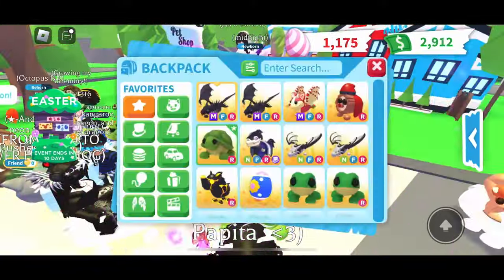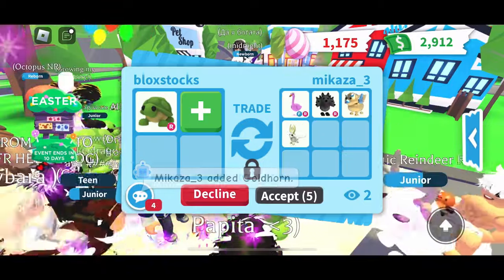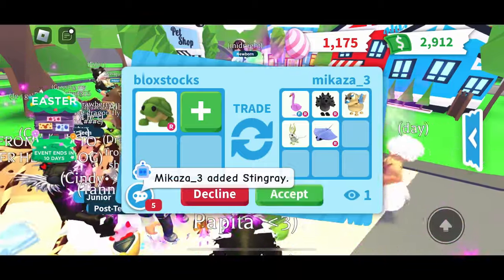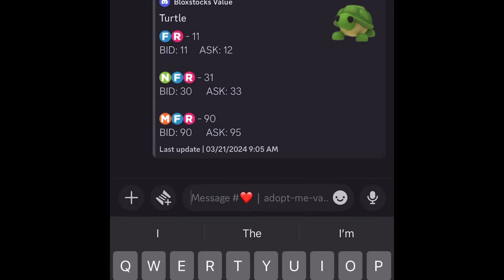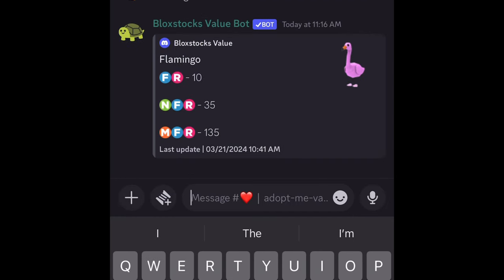Mikasa3 wants to offer up for my ride turtle. They're putting up a flamingo, a cerberus, a golden griffin, a gold horn, and a stingray. Let's use the Block Stocks value bot and see what these pets are worth. Starting with the turtle — the turtle is 11 points on my value bot. A lot of people ask for 12 points or more in order to trade the pet away, but 11 points is what it's fairly valued at.